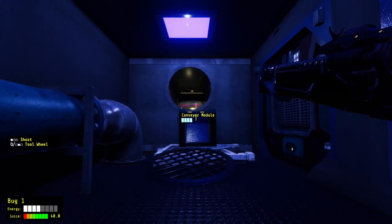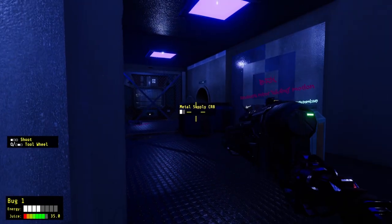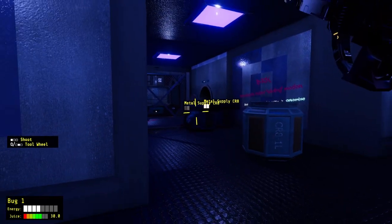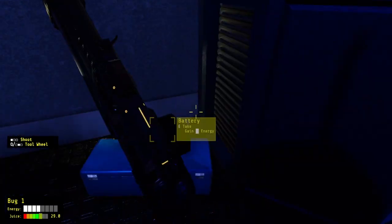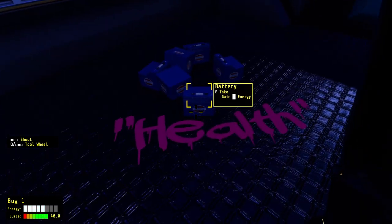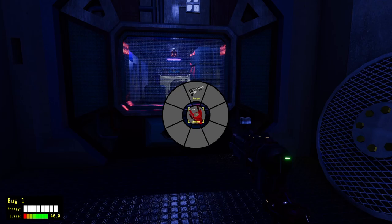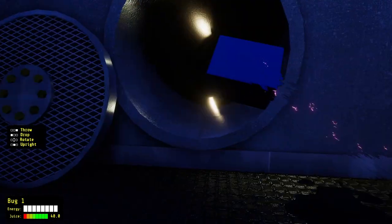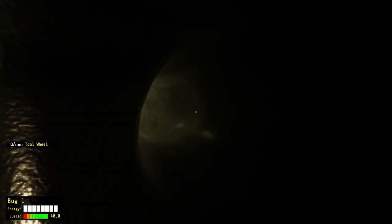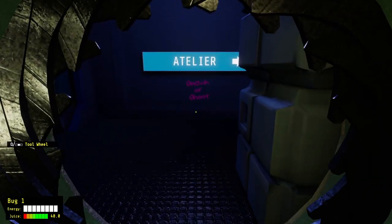We are right now controlling a robot as a consciousness. We have the ability to shoot — so we're going to shoot. We can shoot this barrel. Pew pew. It's got some blowback. Incinerated. We got some more juice, and another battery. We got a tools menu. I would like a flashlight — doesn't look like I can pick one up. It's very dark. The game did get an update that gave it some better lighting features.